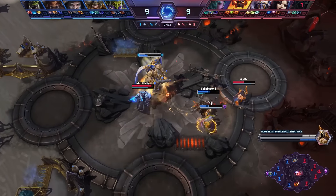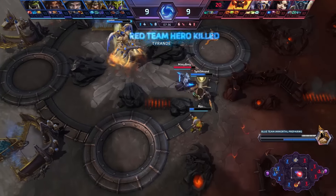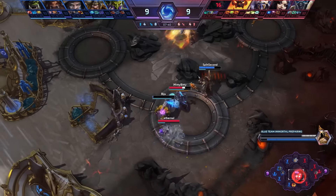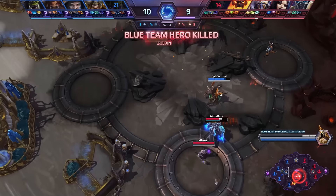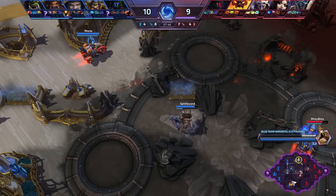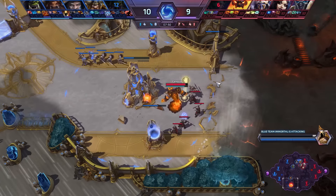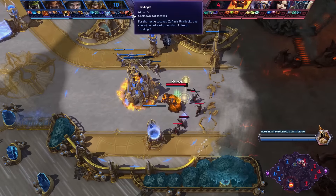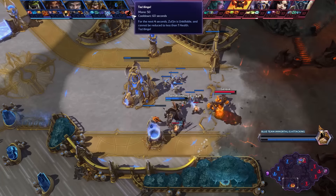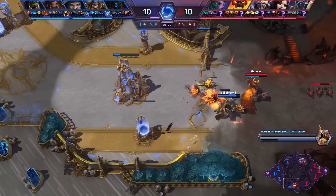A little bit of fighting still going on in the middle as we have the blue team picking up the Immortal, and here comes once again Bijou on his Zul'jin. The one thing that most of you already know, but I want to highlight again, is that the less health Zul'jin has, the faster he attacks — making him extremely dangerous. And it's one of the reasons why Taz'Dingo in particular is such an amazing heroic ability for him. Taz'Dingo being used right now — so he is unkillable, and of course he has enormous attack speed and damage output.